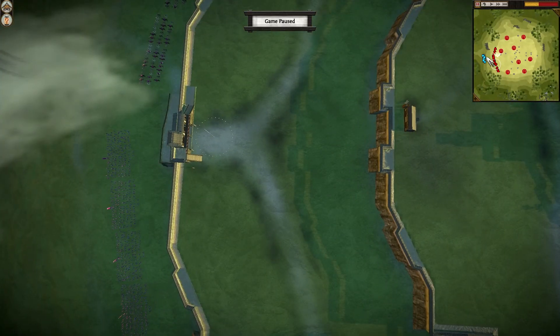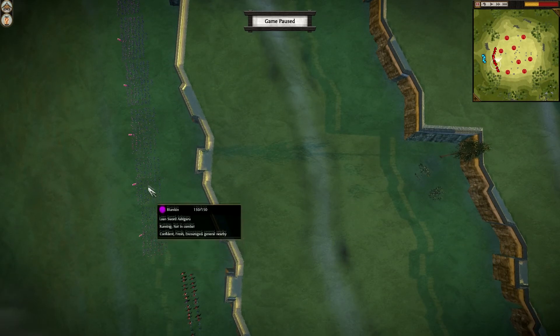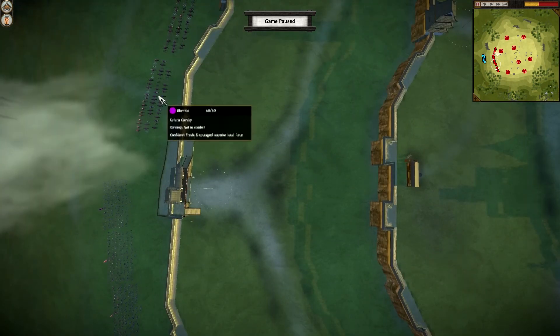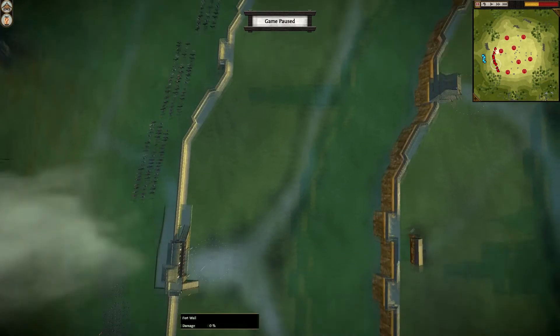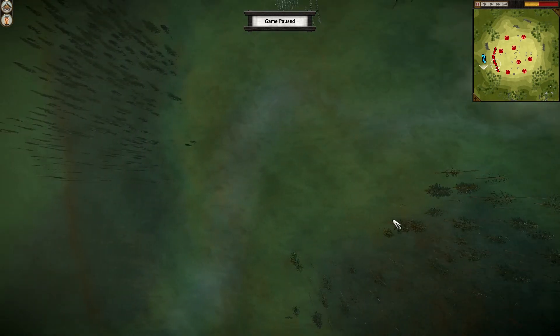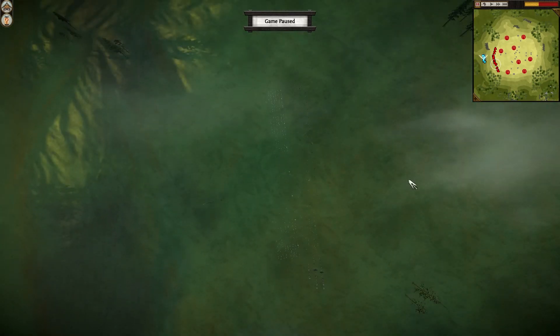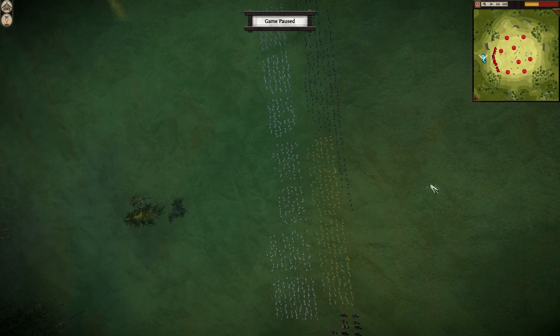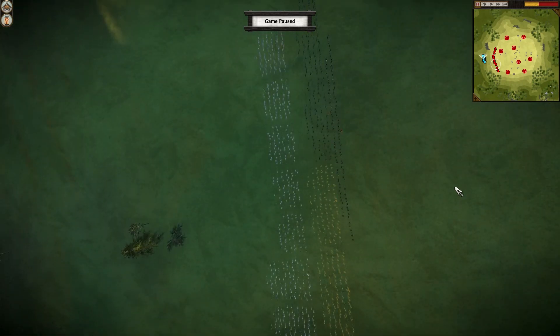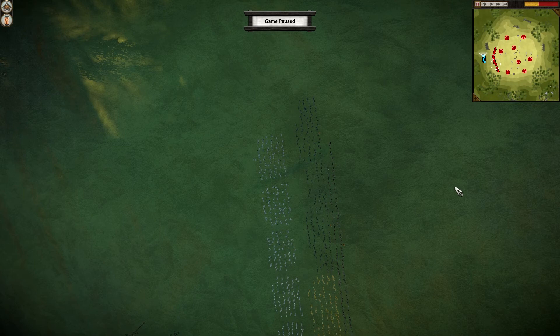I'll just zoom in to my build. I've got six vanilla lone sword and six katana cav plus my general, and I was hoping that my opponent would deploy in this area — and that's what he did. There you can see basically a lot of archers and not too many spears, which is pretty handy, and no cav. So lesson one: I've picked the right spot to deploy for this particular type of build.